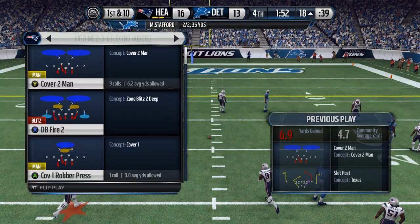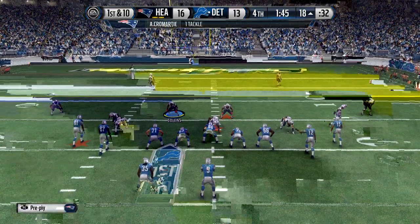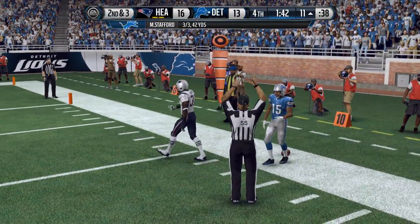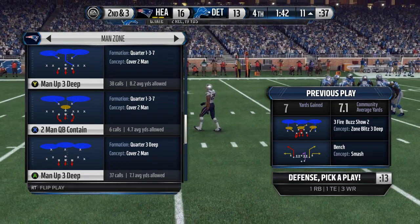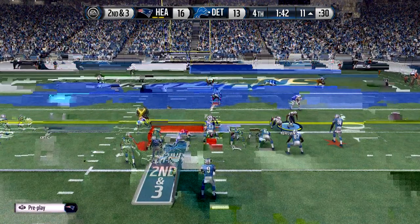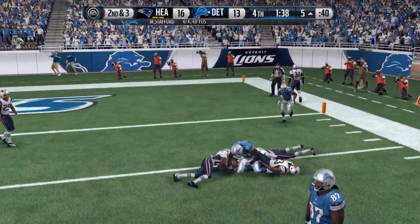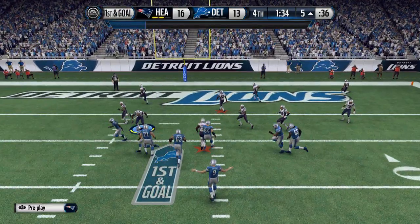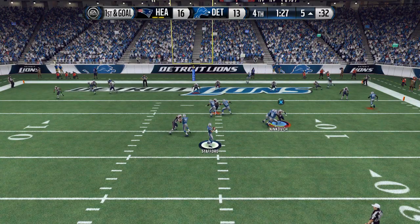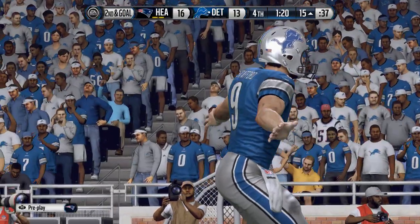Crow, you gotta make that pick! I almost want them to score. Don't go out of bounds — you suck, Golden Tate. Let me press up but I gotta make sure... Cook is on Megatron, why is Megatron not on the outside? That's just stupid — never gonna be able to play one-on-one coverage against Megatron like that. Why is Calvin in the backfield now? Finally got home.